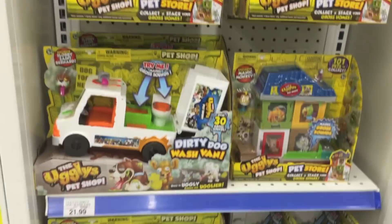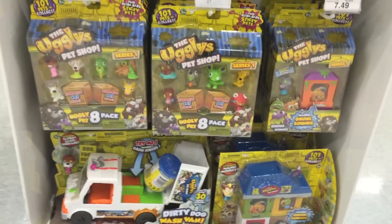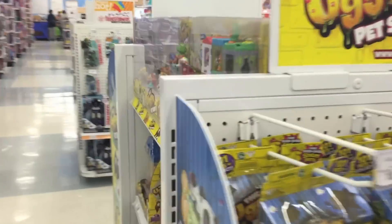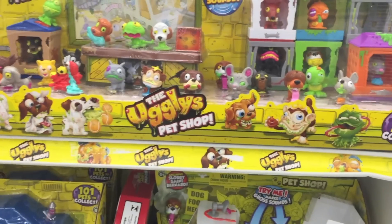Basically all this stuff is kind of the same thing, just different characters in each one and different kinds of sets — same on this side too. So they go with 8-packs, dog homes, the car wash, and these surprise things — all Series 1. They'll probably be coming out with Series 2 soon. I think this is a cute concept — it's really the boy version of the Littlest Pet Shop, and an even more boy version of Shopkins. I think this is a really cute set.